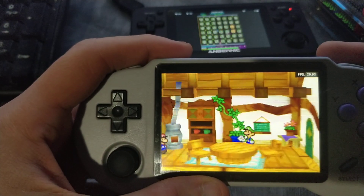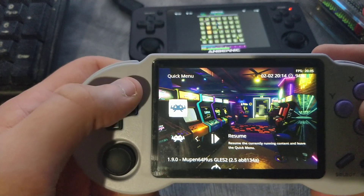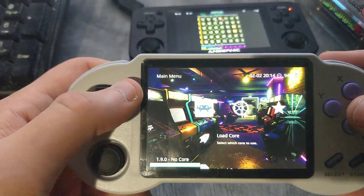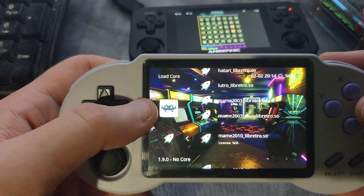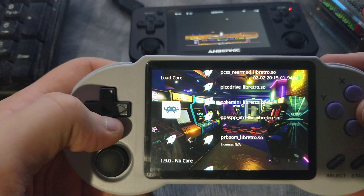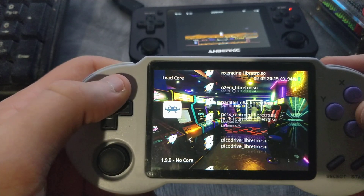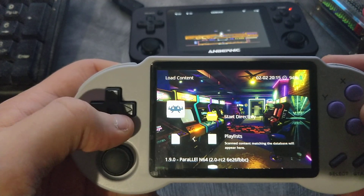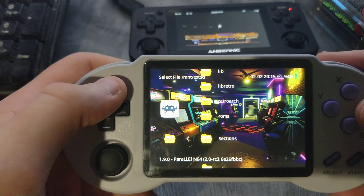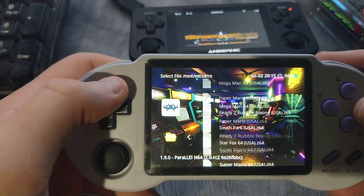It's a bit laggy here, and I believe this particular Mupen core also happens to be using the Glide plugin. Glide plugin really isn't good for us on this device — we want RICE. Glide just uses more resources that we don't really have available to us, so we need to work around that.